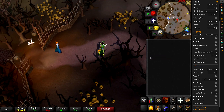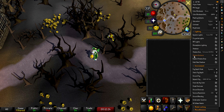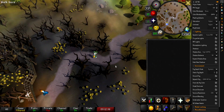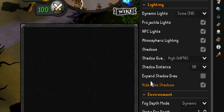Moving on, I have shadows turned on. What that basically does is it adds the shadows — if we turn it off, as you can see there are no shadows, and now there are shadows. I have my shadow quality set to extreme, but I usually don't run that. I usually have it on high — it's a little bit blurry but good enough for when you're playing the game; it adds a lot to the atmosphere. Shadow distance I have set to 30. I have expand shadow draw turned off and hide fake shadows turned on.